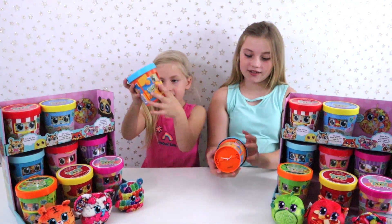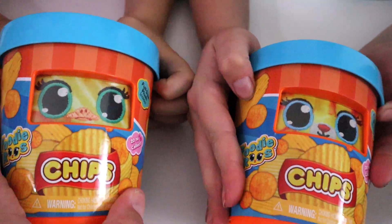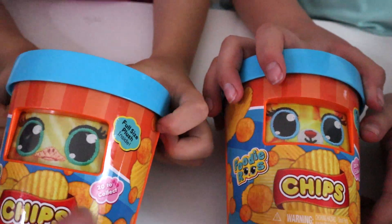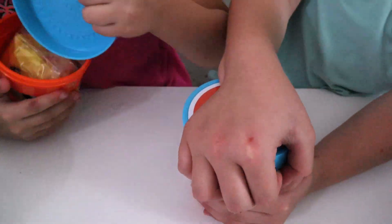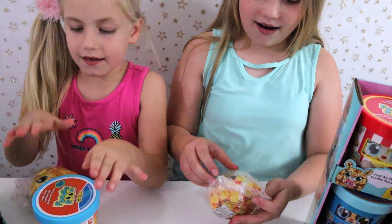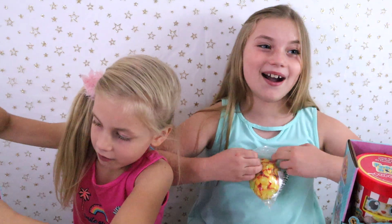Next up is chips! These are pretty similar looking but you're looking for different color eyes and a different nose — one's a duck and one's actually a dog. You can see their faces are a little bit different even if they're very similar colors. Oh, they smell like chips — it's so overpowering! We need to keep these smelling strong for our challenge.